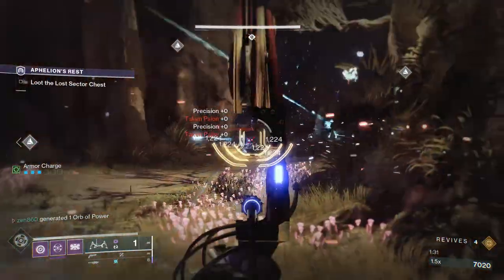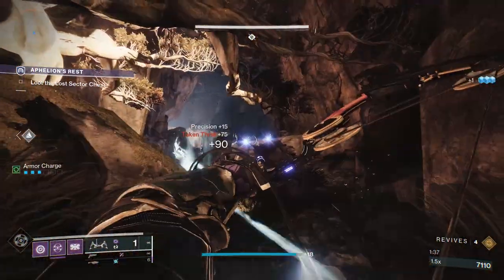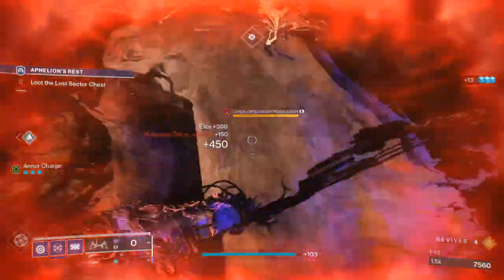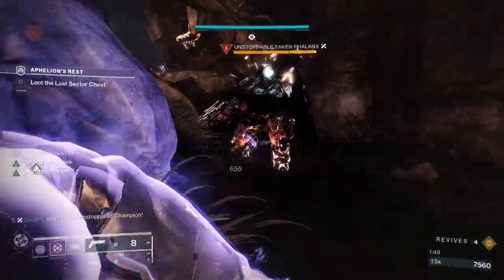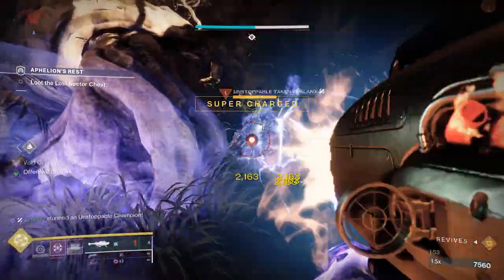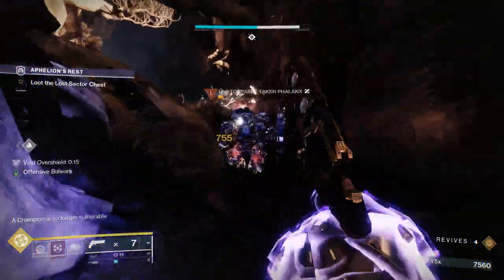Moving forward, we're going to have to deal with one Unstoppable and an Overload Champion. That's where Luminarch is really going to shine — Luminarch does have that intrinsic Overload, and it just absolutely fries them. Now the Unstoppable is in our face, and it's going to be the same thing: we're just going to stun him, hit him with the weakened, and then hit him with two rockets. Then we can finish him from that point. Really, really easy stuff — this Lost Sector is so easy, honestly you don't even need a guide for it.